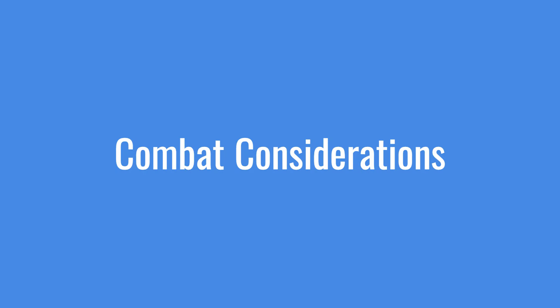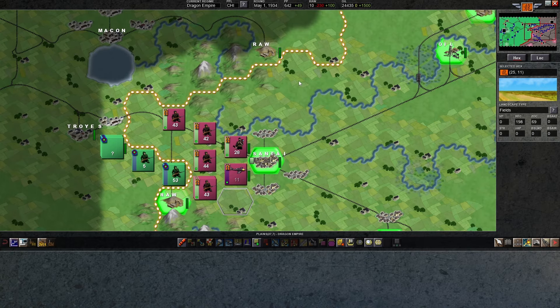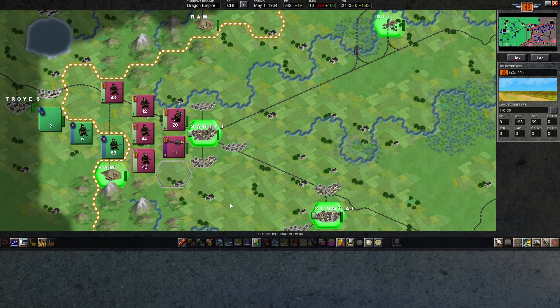Next we'll talk about some general considerations for combat. This could be an hour's worth of detail and I'm not the expert, so I'll cover the general stuff and point you to where you can learn more. Most units and terrain will do kind of what you expect. I found there's a strategy guide for this game posted over 10 years ago but still mostly applicable — I'll put the link in the video description. There's also a whole newbie guide posted a decade ago, a lot of which is still applicable. Terrain is obviously a big factor.